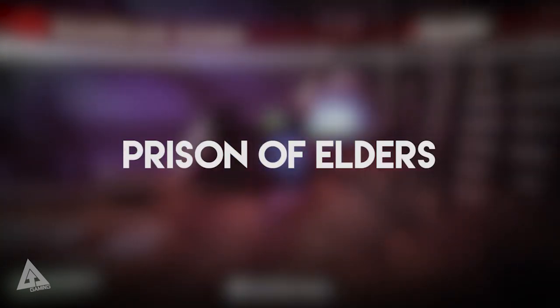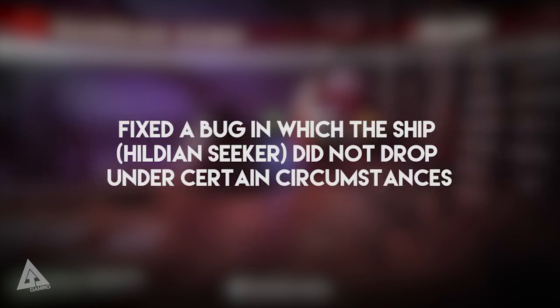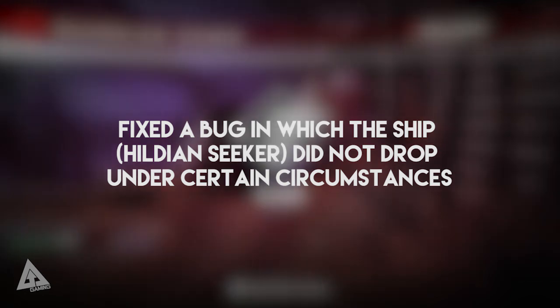Moving over to changes to the Prisoner of Elders: class items will now drop from the level 32, 34, and level 35 Prisoner of Elders. In addition to that, they fixed a bug in which the ship the Hildian Seeker did not drop under certain circumstances. For those of you that have completed the level 35 Prisoner of Elders and defeated Skolas, this should help you out if you didn't receive the ship.